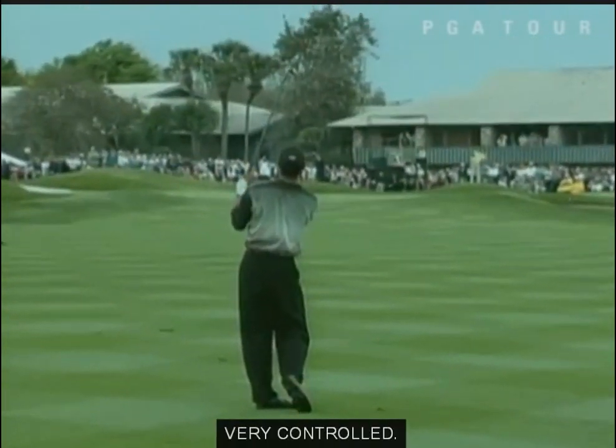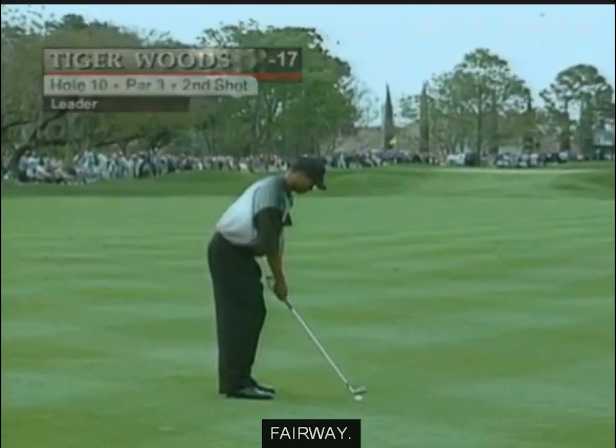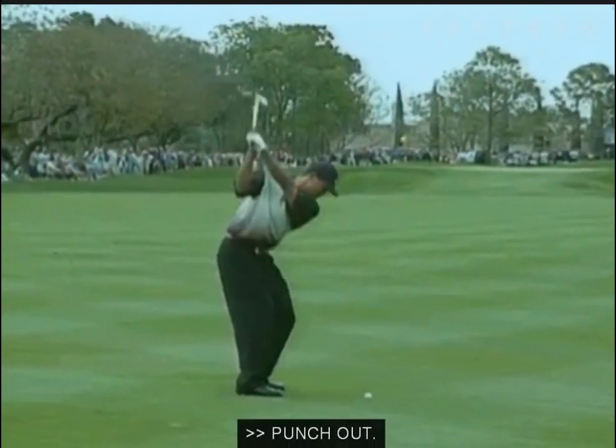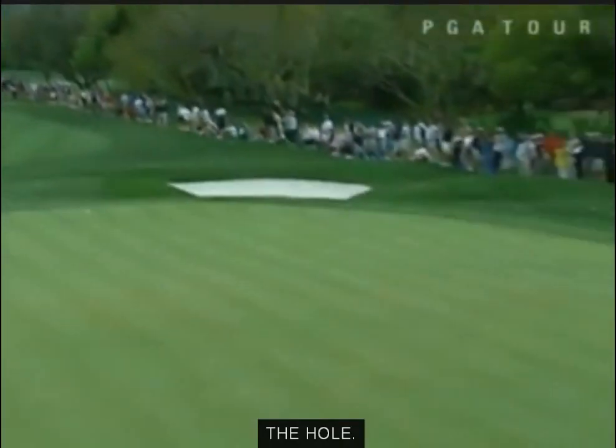Let's see — a little hold-on punch. You see right there, very controlled. See if he keeps it left of the hole, which is what you're supposed to do. The last group is in the 10th fairway. Punch shot — keeping the ball down, starts at the center of the green, trying to turn it left toward the hole.